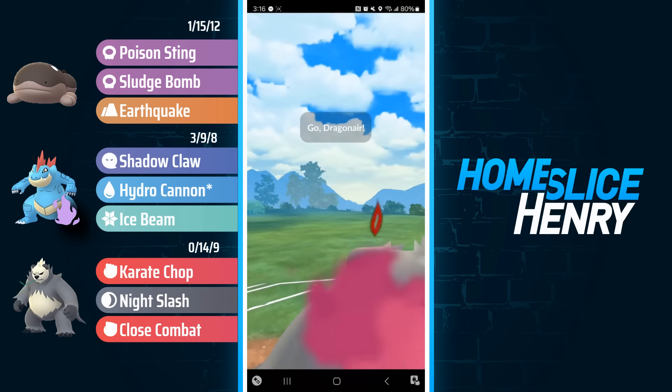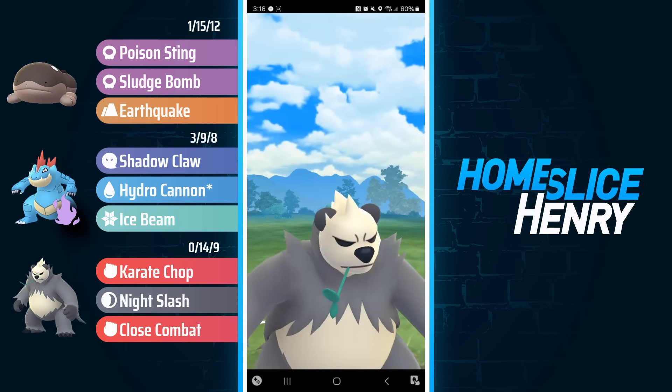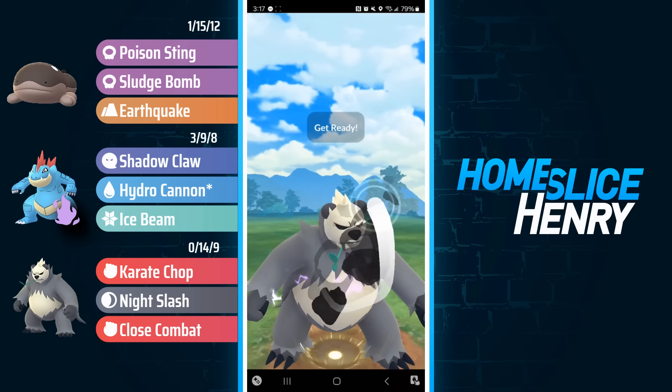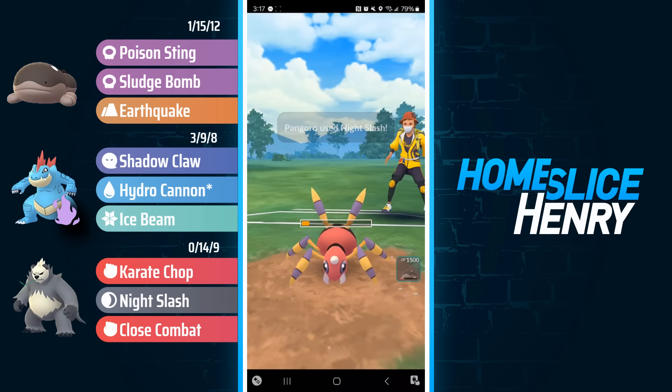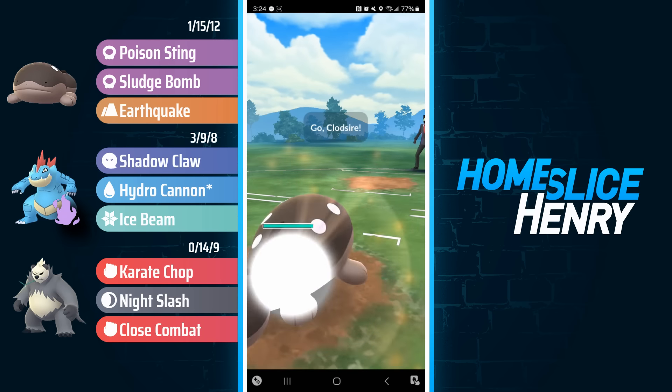Out comes Dragonair. I can just Close Combat — that's going to be a good night for the Dragonair. Even at minus one, easily KO. Then I can Night Slash the Ariados. So as we're seeing, the pacing is incredible. The coverage is limited, but the pacing is undeniably incredible.